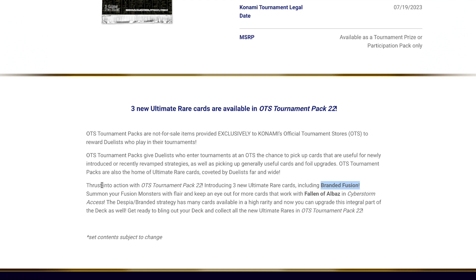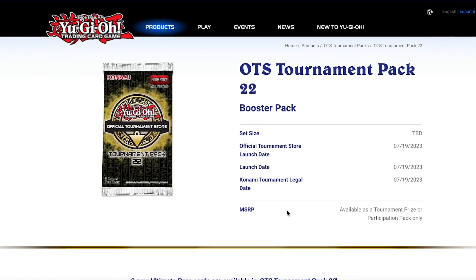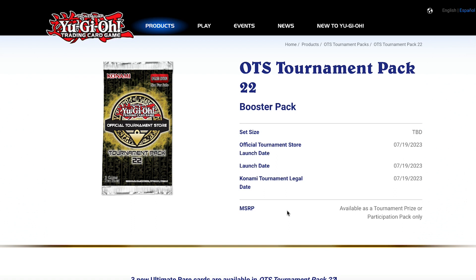Could there possibly be an ultimate rare Triple Tactic Thrust? It'd be a bit weird but also quite exciting if it happens. It also mentions branded and despia cards available in higher rarities — 'Bling out the deck, collect all new ultimate rares in Tournament Pack 2022.' We're recording this on the 6th of July, so we're just under two weeks away. I'd expect that in a week or so we'll start getting leaks of the other ultis, supers, and everything else. The previous pack featuring Rhino Heart, Fenrir, and Sprite Blue is starting to get a little old.